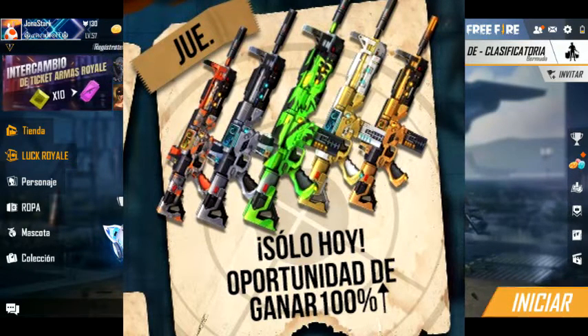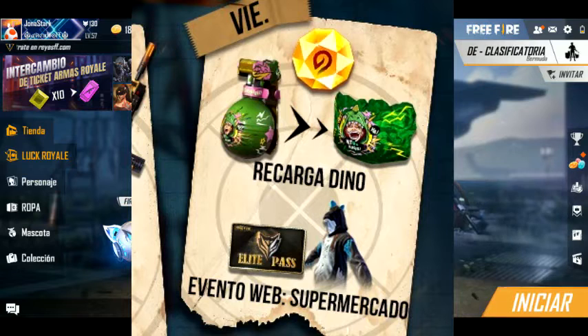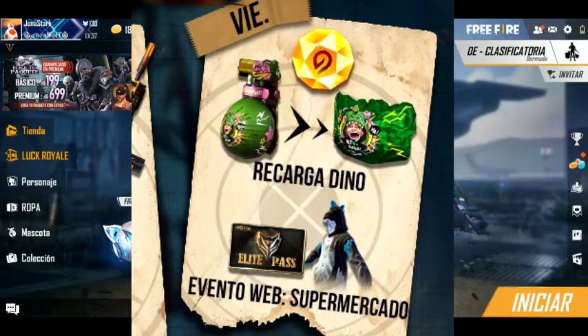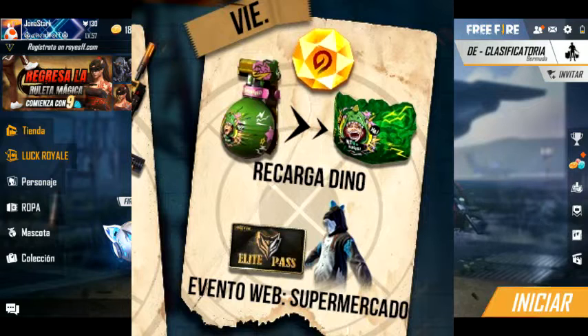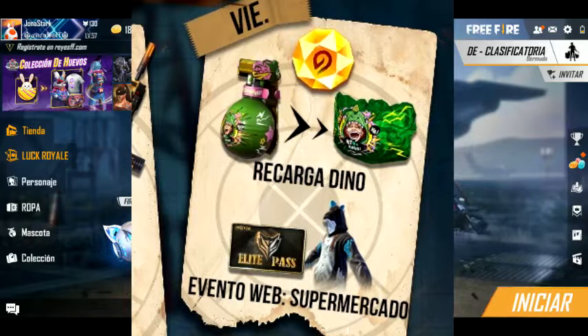Pasamos al viernes, que llega la recarga Dino, esta skin de Paraglide de Dino que la mostré en unos videos anteriores de la siguiente actualización, y también en videos de cosas que ya están llegando en otra región. Les dije que iban a llegar y, como les dije, ya llegó la recarga Dino. Además, también les dije que había teorizado que podía llegar con un evento con una skin de Dino. Y aunque mi skin de Dino era otra, llegó con un evento de skin de Dino, el evento web supermercado, donde vamos a poder obtener la skin de Dino Angelical.